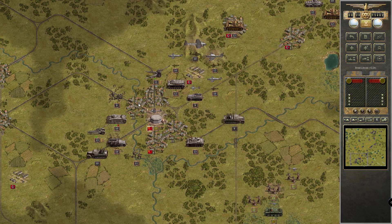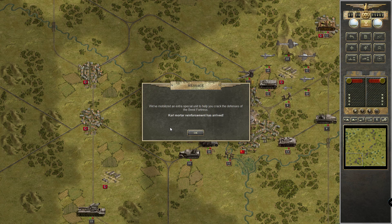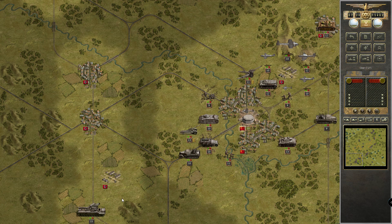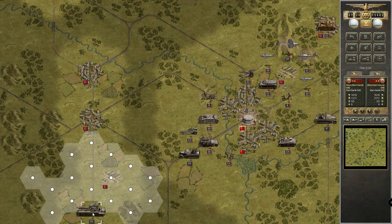No one is around, and if someone is mustered here — oh please don't kill them! We've mobilized an extra special unit to help crack the defenses of the Brest fortress: Karl Mörser reinforcement has arrived. Oh interesting — the Karl Gerät 040! Now that is very interesting — sixty-fifty. Now that is pretty cool — it takes a while. Now we know why this bunker is so tough!